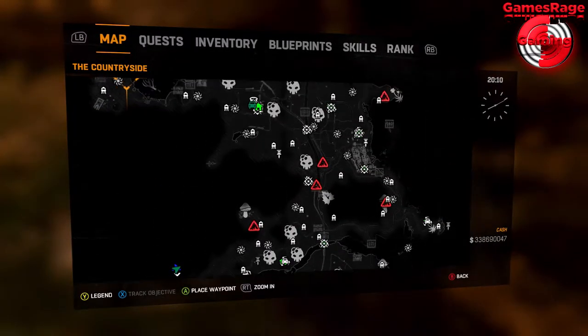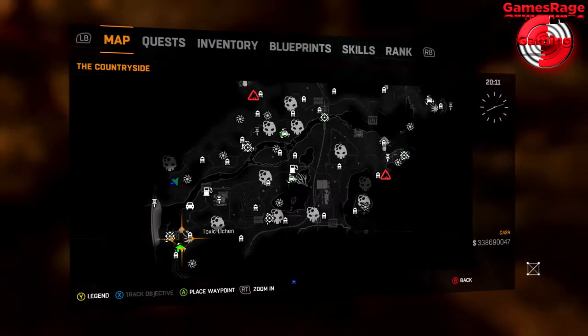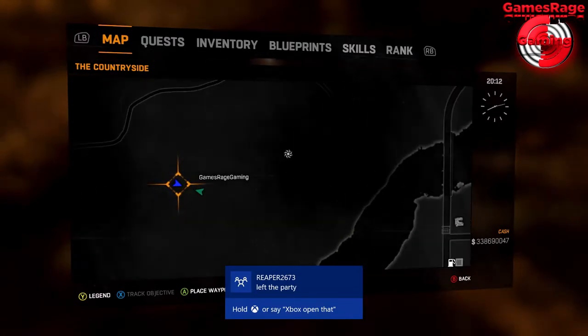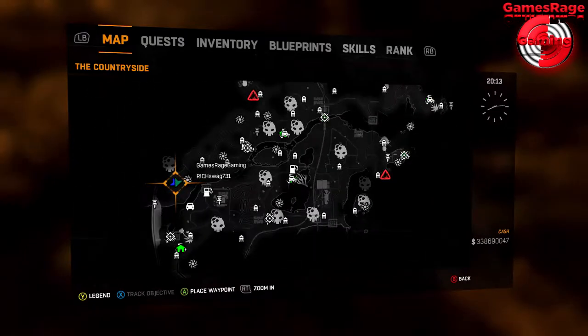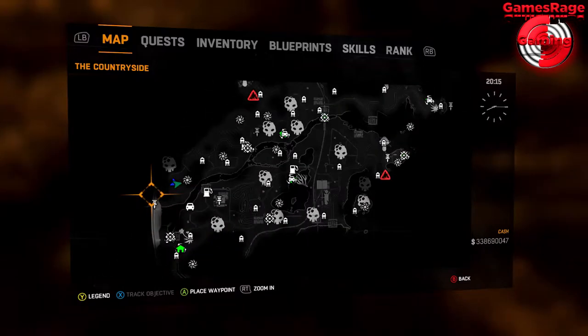On the map I'm currently showing you the location where you need to come to. This is currently only available on the following DLC. All you want to do is head over towards the bottom left of the map, as you can see where I am now — it's very close to the road. It will take a while to find; it's quite a tricky location.